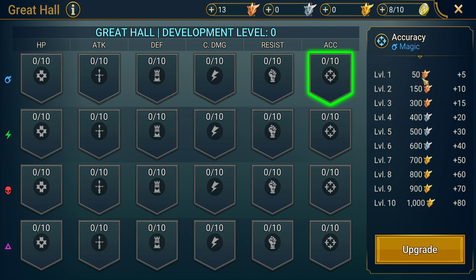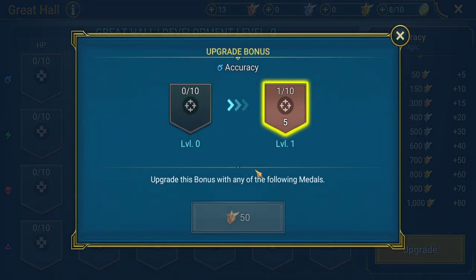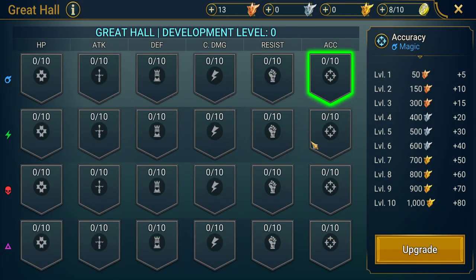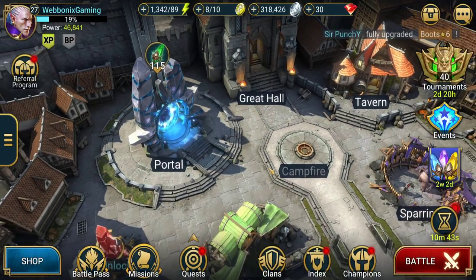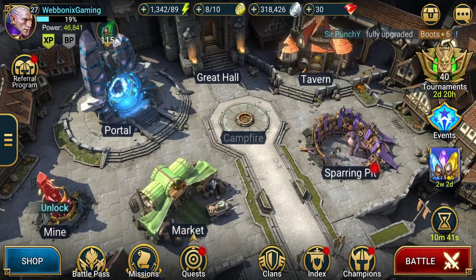We need 50 bronze emblems to get our first level, which we're nowhere near yet. This is something you need to do daily to increase it and gain these permanent stat bonuses for your team, which are so beneficial in the long run. You can get plus 80 accuracy on that and then get that across all affinities — it's really nice, it just costs a lot of emblems.